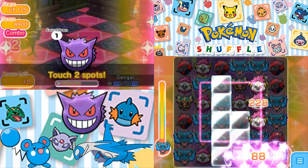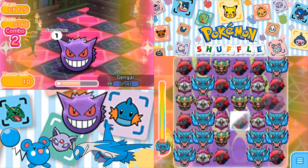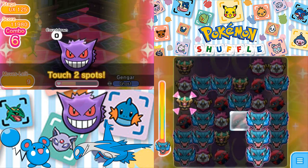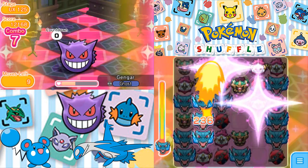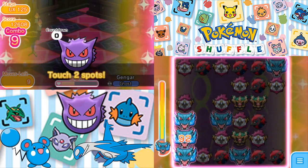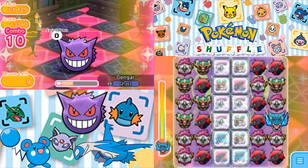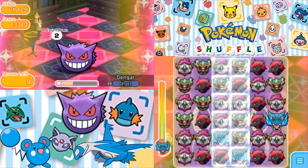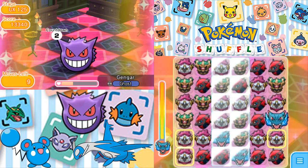Hoopa, please come through. Hoopa's not coming through for us unfortunately. There are so many barriers. This is unfortunate — not really much I can do here. I also can't go for Charizard. Not too surprised it didn't work. But that's life.